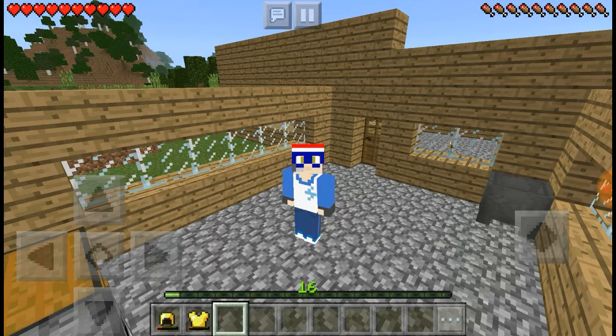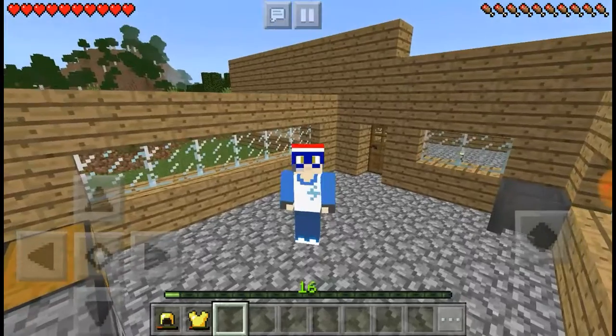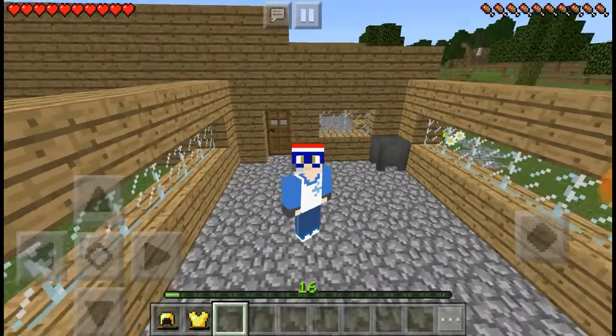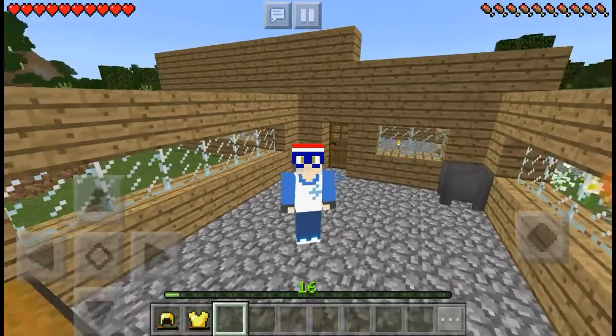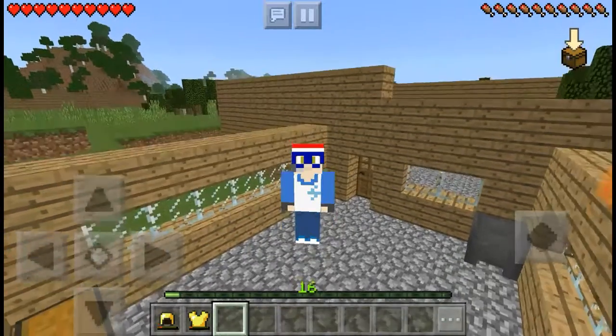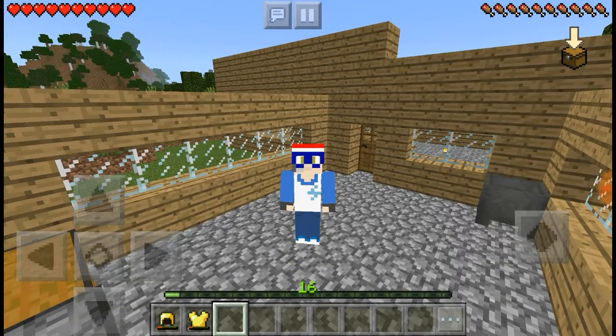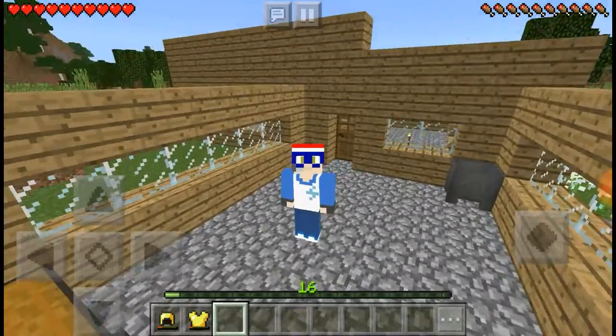It actually takes probably the best spot in this whole world. So far my house has three rooms: the kitchen, which I'm in; the bedroom, which is directly behind me; and this is the center room where you walk in. I'm gonna do this world from now on as the only survival world I have — I promise you there will be no more worlds.